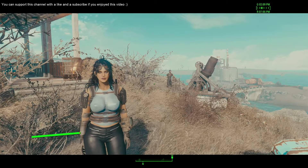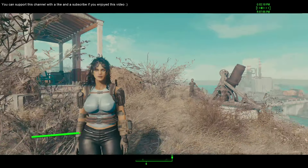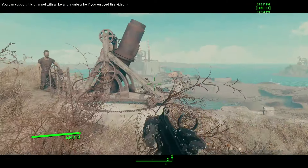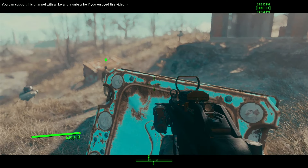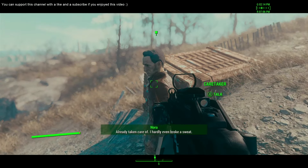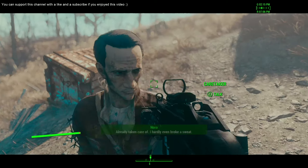Alright, so what up guys, welcome back to more Fallout 4. We're gonna try to do something different once again. I'm really sorry about Vault 88 - it's just very buggy. I tried and tried off-camera but I couldn't find any solution. So I'm back here. I forgot that I completed a mission with the Concierge, so that's why I'm gonna try to continue right there.